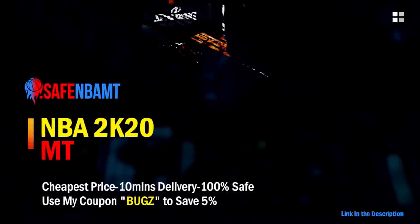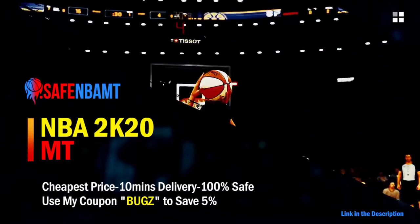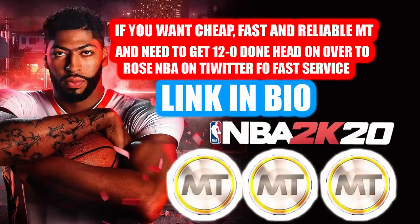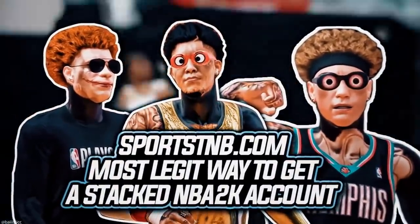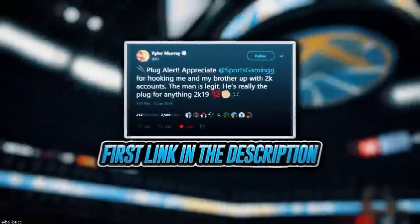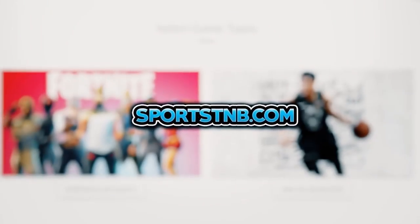If you want cheap, fast, and reliable NBA 2K20 MyTeam coins, head over to nbasafe.com and use code 'bugs' for five percent off at checkout. If you need MT and want to get 12-and-0 done, check out my second sponsor Rose NBA on Twitter for a quick, fast, and reliable purchase. If you're looking to buy a stacked NBA 2K account with max badges and more, visit sportstmb.com — he's been in the community for years with hundreds of reviews. Click the first link in the description to get your account today.